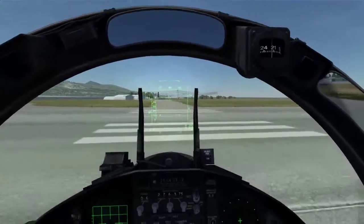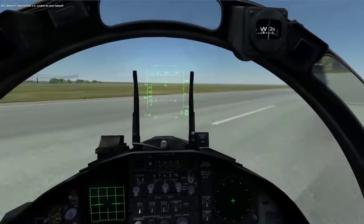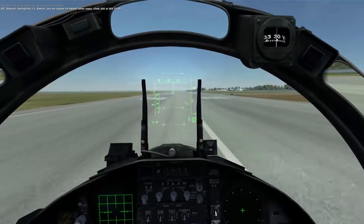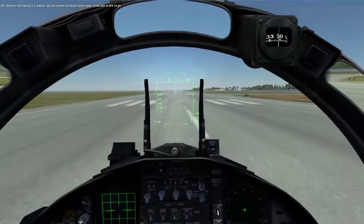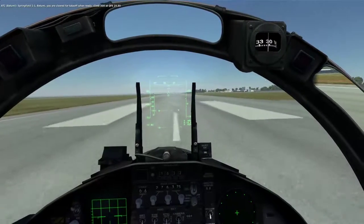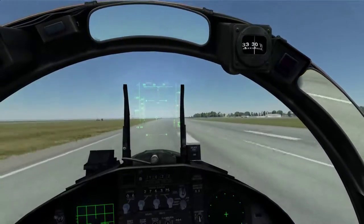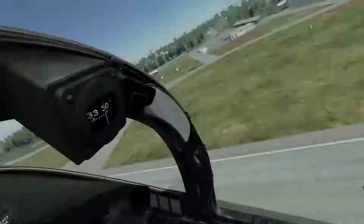One thing that's always confused me in the F-15 is the speed tape on the left side of the HUD — it goes backwards, as you accelerate the tape goes down instead of up. It's reverse from all the others. Now easing the throttle forward, hear the afterburner kick in. Above 50 knots I can take off the nose wheel steering and use my rudders. Ease the stick back, around 150–160, bring in the landing gear.